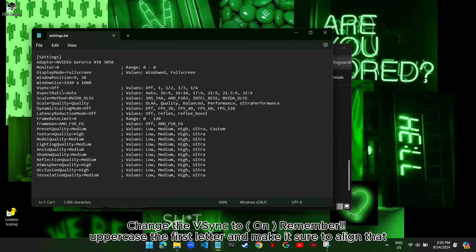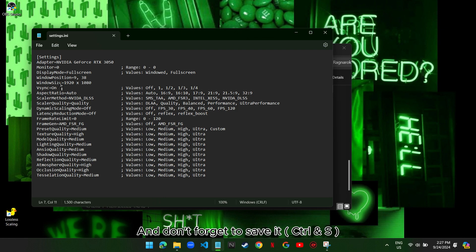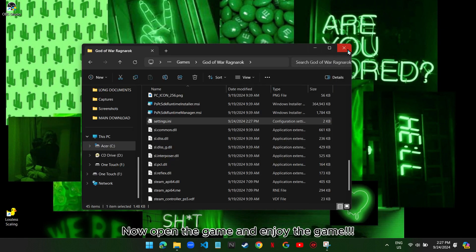Find the file settings.ini and once you find it, open it. Change the v-sync value to On — remember to uppercase the first letter and make sure to align it. Don't forget to save it with Ctrl+S.